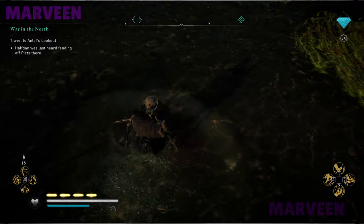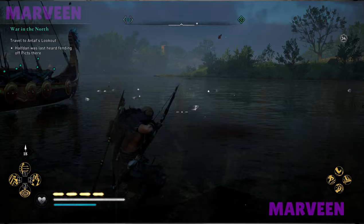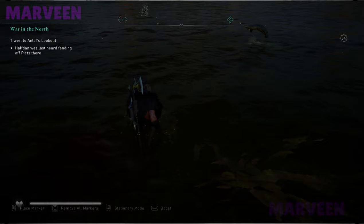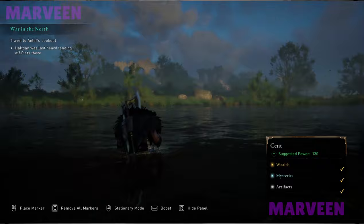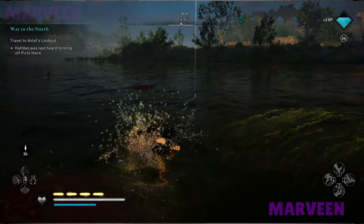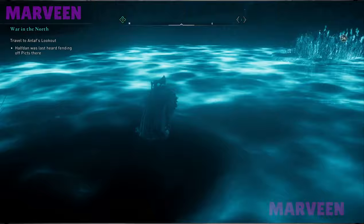As you can see, it disappeared — it seems to be this way when the water is too shallow and fish disappear. But there is a method for when fish disappear: you can use your raven to point and mark fish. As you can see, now I'm going to make a kill — it's moving because the water is moving as well. But sometimes even if you mark it, it disappears as well — I'm going to show you.